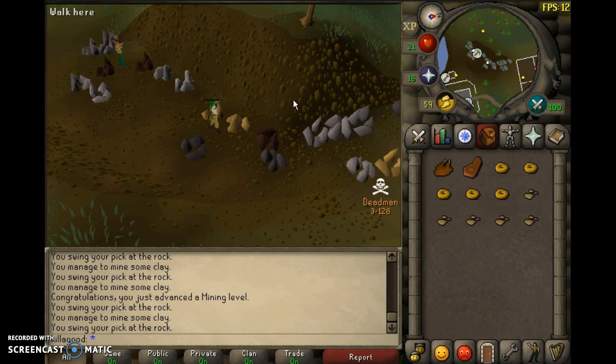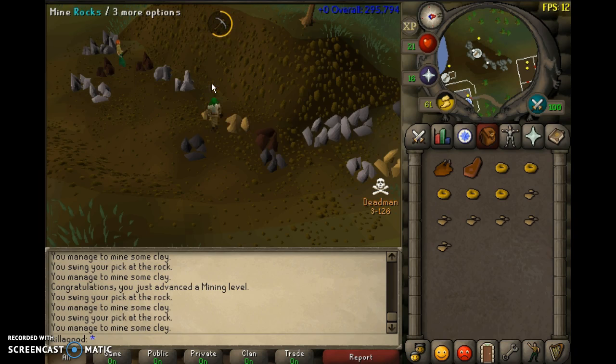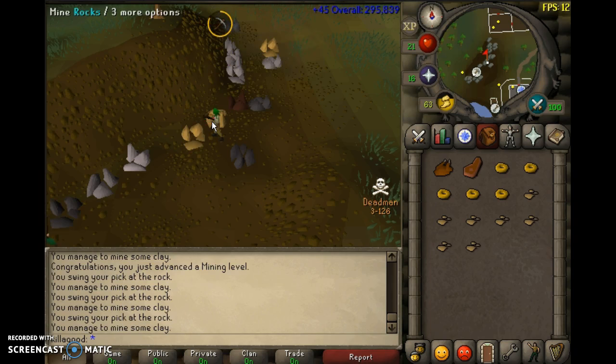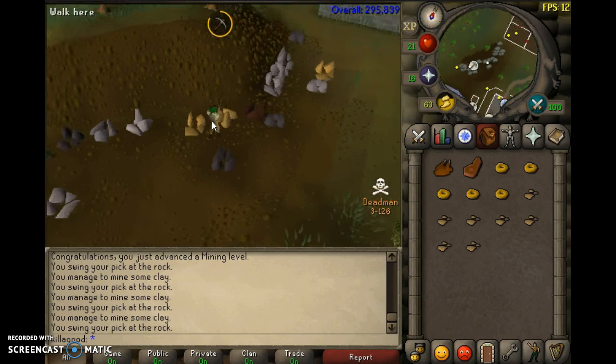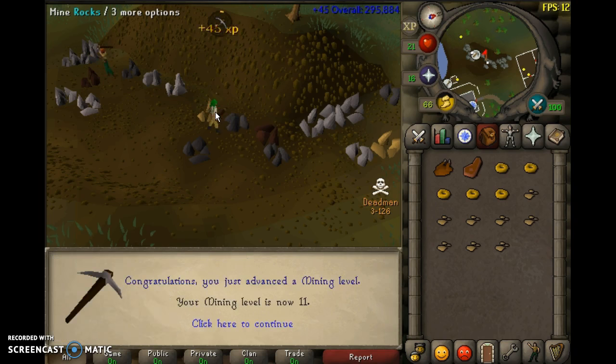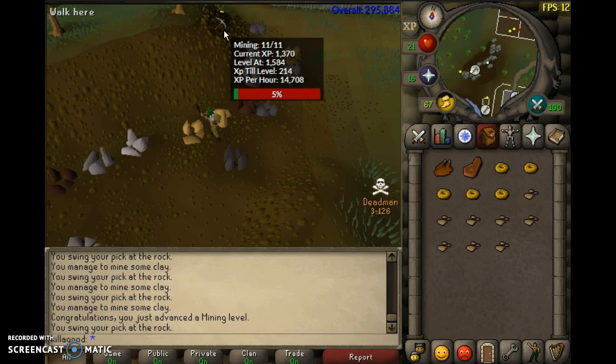We are currently at level 5. I want to see how much XP per hour it is. It's saying 167k per hour, but obviously it's going to go down depending on what kind of pickaxe you're using and your level. Now it's 14k - that's more realistic. I'm already at level 9, and now it's going up to 15k.